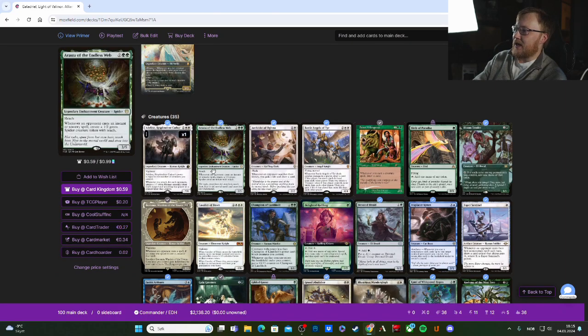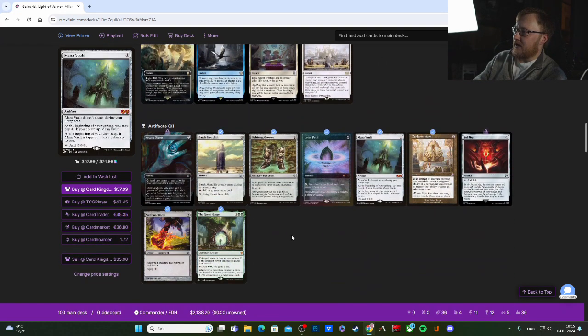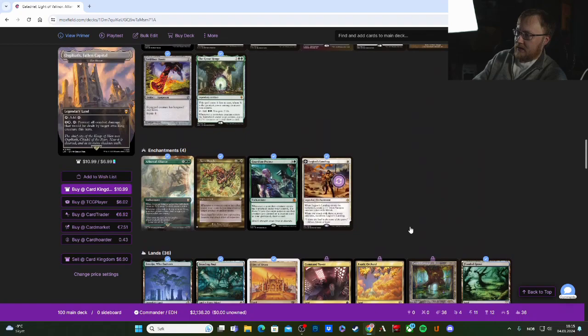We have a creature package, a sorcery package, an instant package, an artifact package, an enchantment package, and 36 lands. I'm not going to go deep with every card in the deck, just take some notes so you can get ideas of what you want to build.